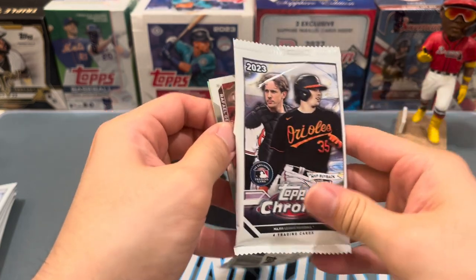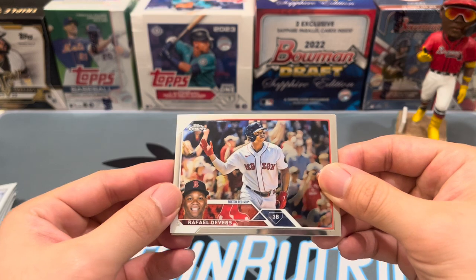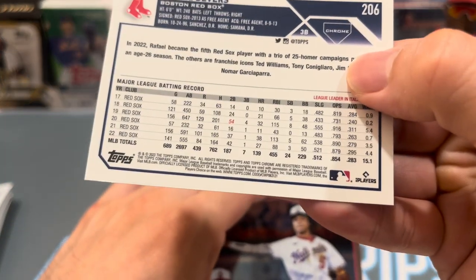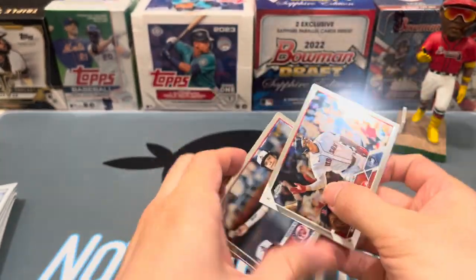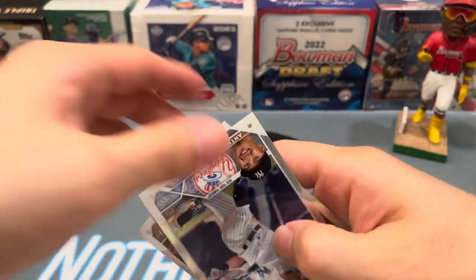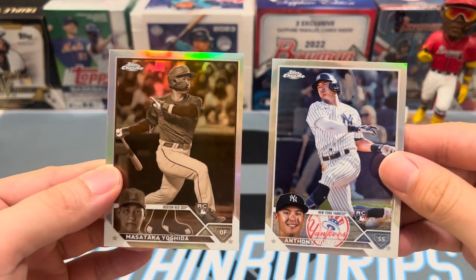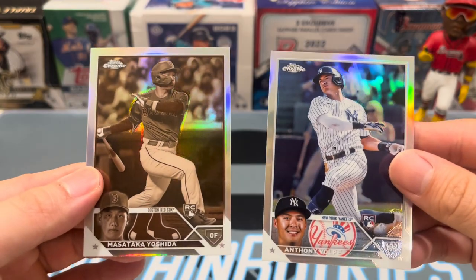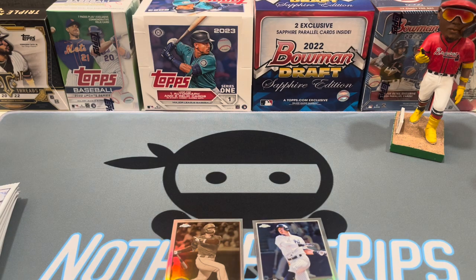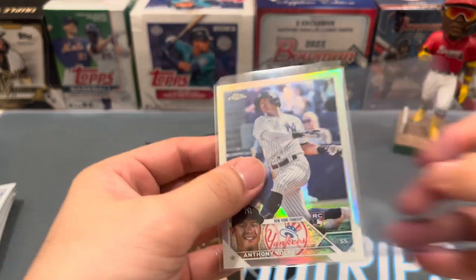Let's see — whoa, that's a cool picture of Rappy. I don't think they do variations in the front. Anyways, we got CJ Abrams, Trey Turner — and we've got an Anthony Volpe refractor, and right behind it a Masataka Yoshida sepia refractor. That's a pretty good start. That's a crazy pack right there. Volpe's been turning it up recently, Yoshida's been solid all year.